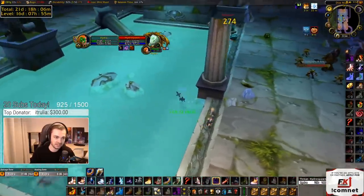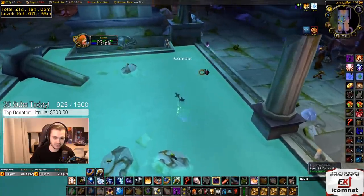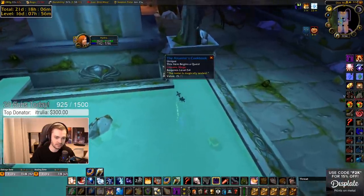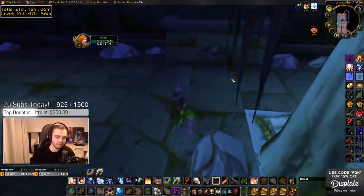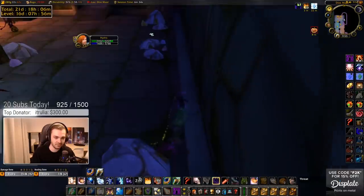We're on six minutes to kill him — 153 DPS. I think 160 was my best on this guy. Arcanist's Cookbook dropped. Ideally we want the priest book, but I'm not sure which book sells for the most.